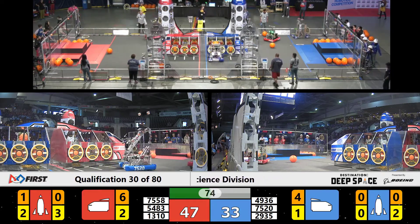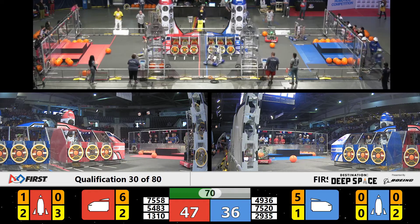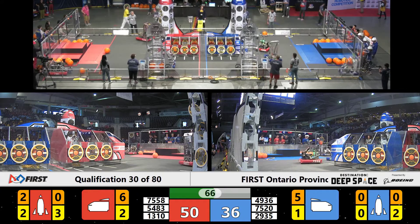And they back away. 13, 10 at the base of that Red Rocket and they make a nice deposit. Unabated at all. Red Alliance 50, Blue Alliance 36.